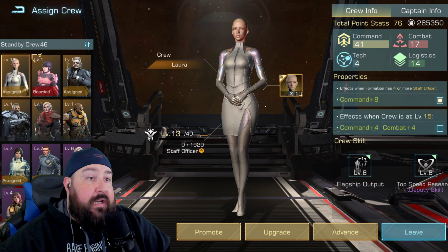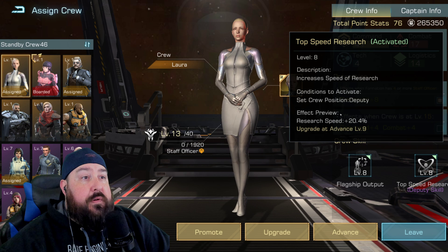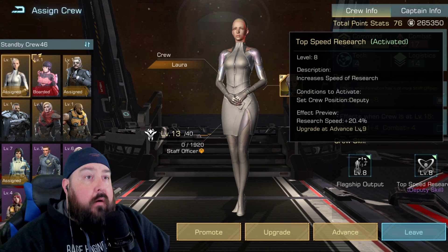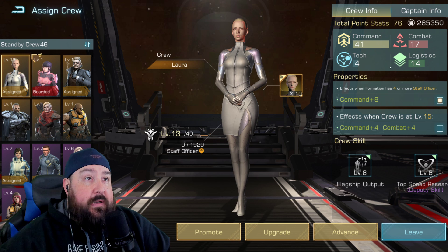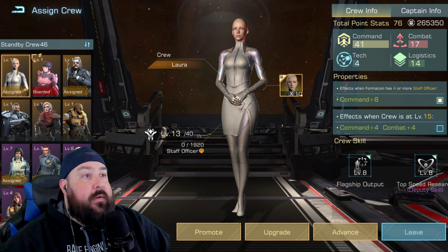What she does for you — if you go over the crew here — is top research speed. You need to make sure she's your deputy. She gives you a 20.4% research speed at level eight. Level one starts a lot lower, but the earlier you get her, the more you can start leveling her up. Leveling up her XP increases her stat points as well, which will go a long way into increasing your ability to grow your account faster. Laura is a must-have when you're growing your account.